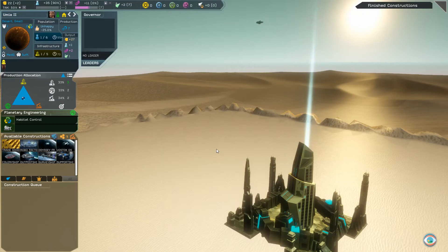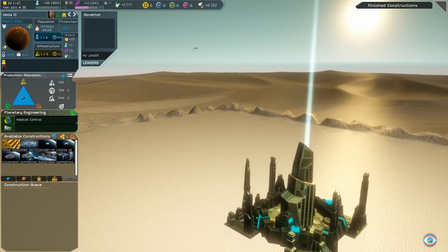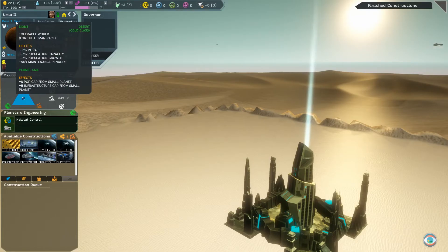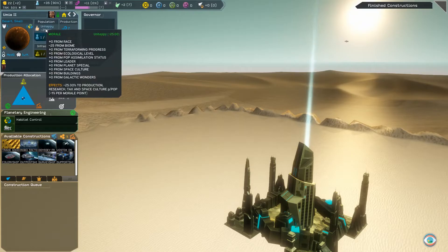When colonizing a tolerable or hostile planet, you will notice your citizens are indeed wearing a gas mask. Since not many races are excited about living under such conditions, this planet incurs several penalties. These include a morale penalty, a population capacity penalty, a population growth penalty, and a maintenance penalty.